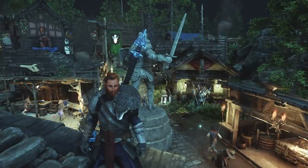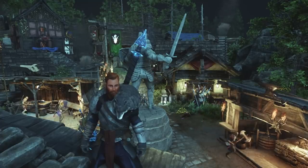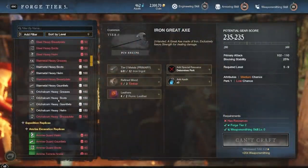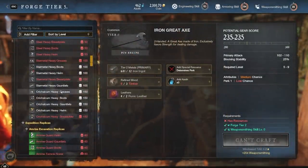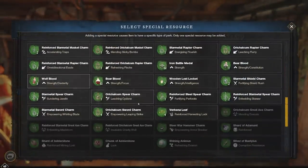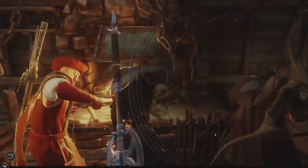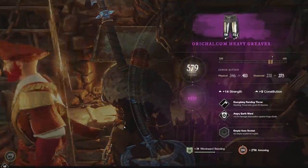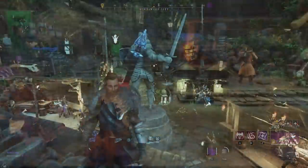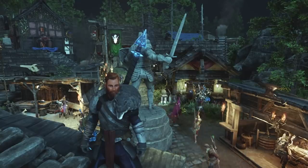Hey everyone, this is Rob over at Boon Bape, hope you're having an amazing day. Today I'll be bringing you a crafting guide for New World. In this guide I'm going to try to make it as simple as possible. I've gotten a few questions on crafting in general and how to craft very high level gear. There have also been images floating around of people crafting 600 gear score legendary gear recently, and I'll show you exactly how to do that in this video. So thanks for watching and let's jump straight into it.